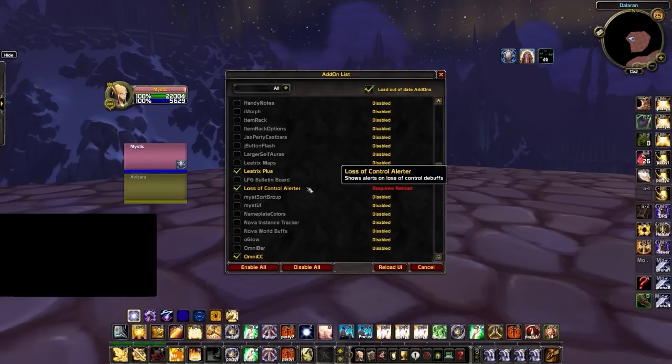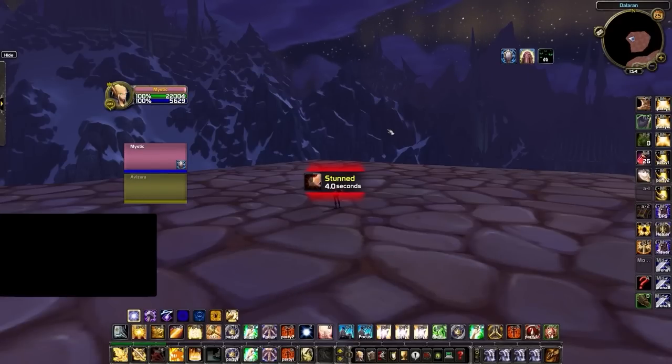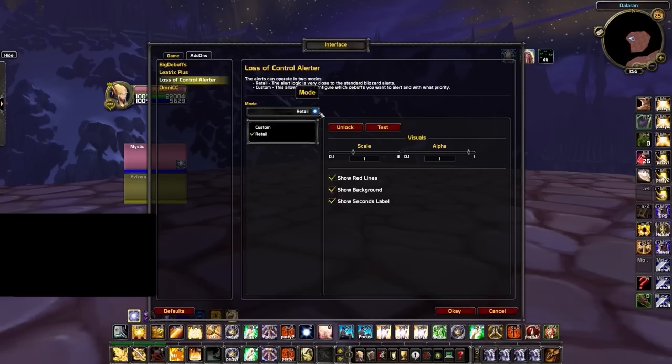The next addon is Loss of Control Alerter, which makes it significantly easier to instantly know exactly what crowd control has been applied to your character, as it displays key debuffs in the middle of your screen. This works without any setup needed and essentially matches the default feature found on the retail version of WoW.